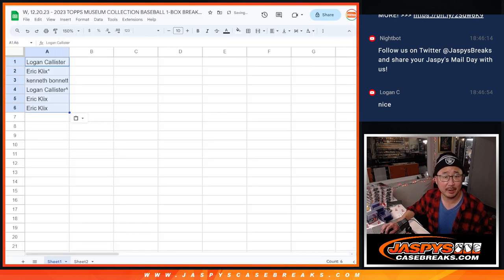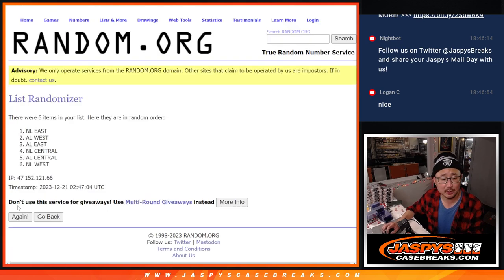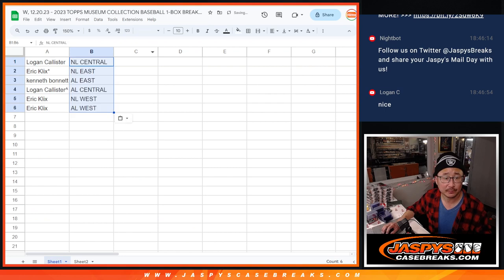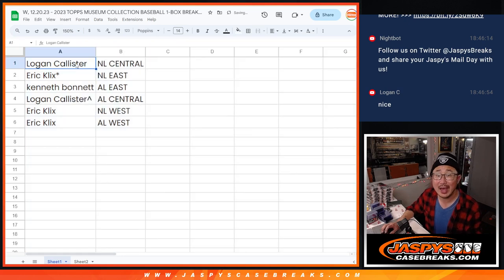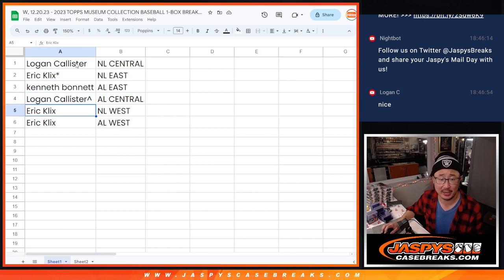Buy one, get one there. Four and a one, five times for the divisions — NL Central down to the AL West. So Logan gets NL Central, Eric gets NL East, Kenneth gets AL East, Logan gets AL Central with that extra spot, and Eric gets NL West and AL West.